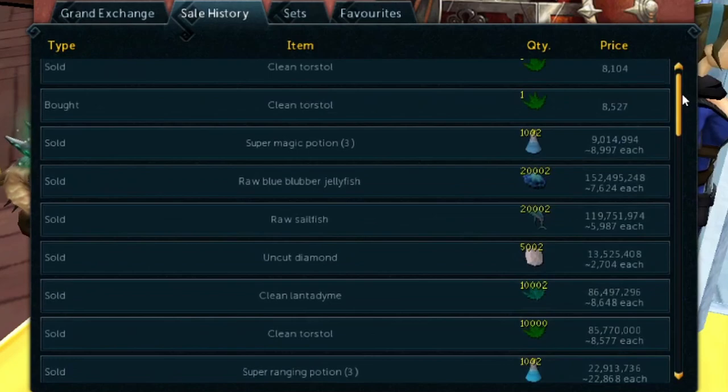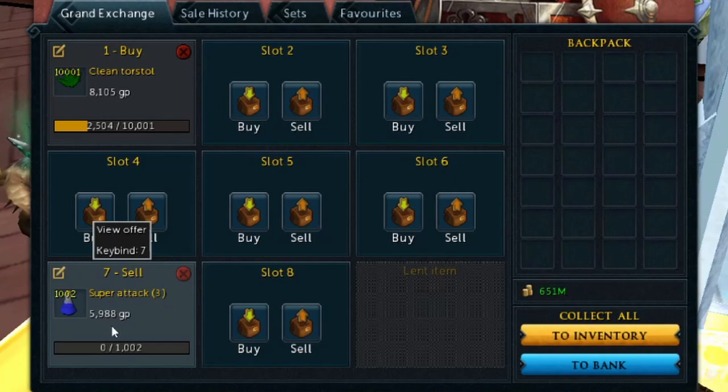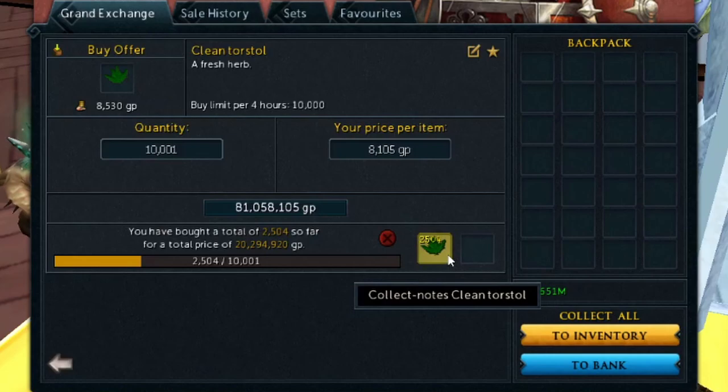Some items are better than others, so just keep testing — flipping is definitely a learning game. Now I want to show a scenario where it went wrong. I bought Super Attack Potions and when I price-checked them before selling, they had gone down in value. I put them back in at the price I bought them for but they haven't sold yet. It might be better to sell and reinvest that money, but I'll wait a few more hours and lower the price if needed.